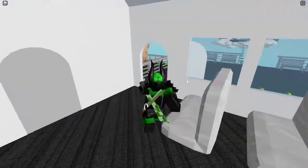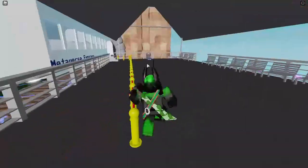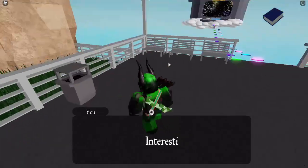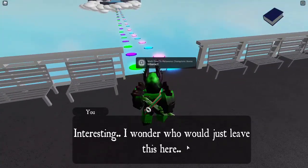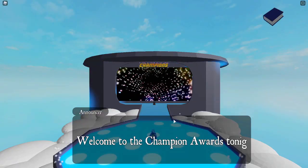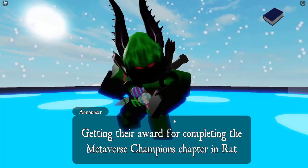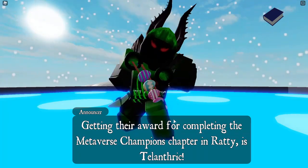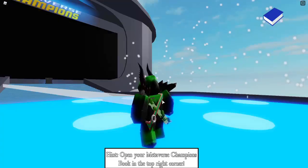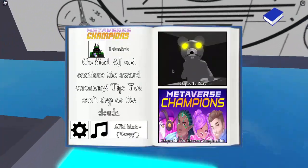You're gonna get teleported to this train, so you just need to go off of it, then turn left, and there's gonna be a book on the ground. Hold E to collect it, then hold E to interact with this, and you're gonna go over to this stage. There's an announcer — he's basically gonna say welcome, and I'm getting an award for winning the Metaverse Champions here. But you don't actually win it yet. He's saying where's AJ? AJ Striker is gone. So we need to go over here, and it says go find AJ and continue the award ceremony.